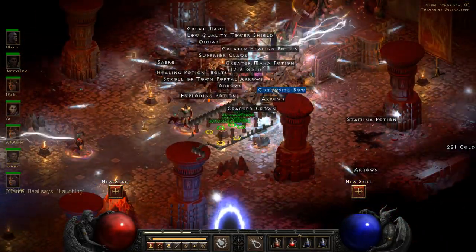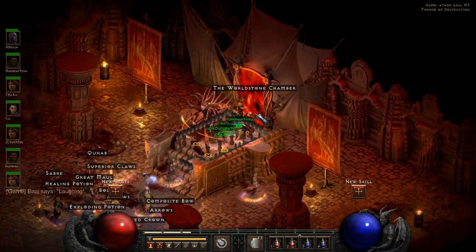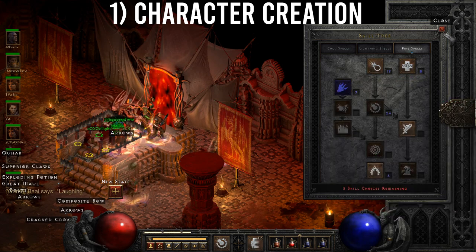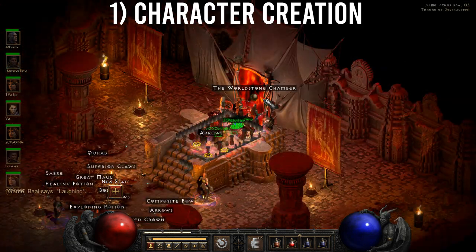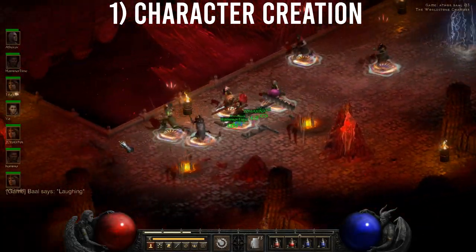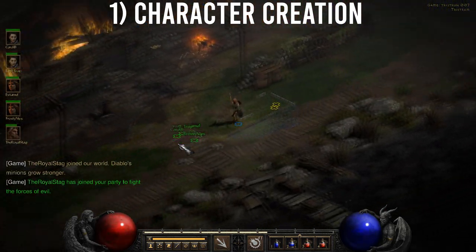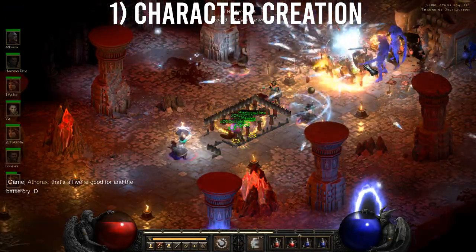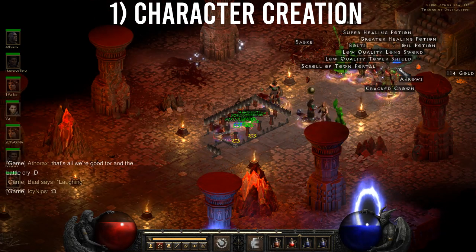Ladder season one hasn't started yet, so now's a good time to try this out. The first thing we're going to do is make a Sorceress — she has excellent mobility and is great for early level magic find runs. Level her up by joining games, doing Tristram runs, Toon runs, Chaos runs, Baal runs, whatever you need, to get to Hell difficulty at around level 75.